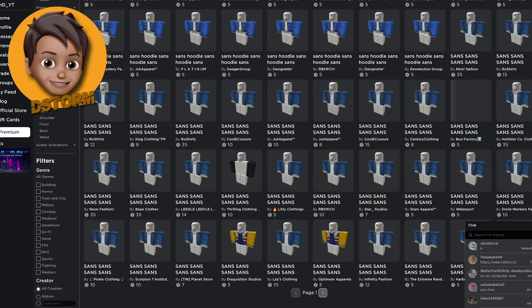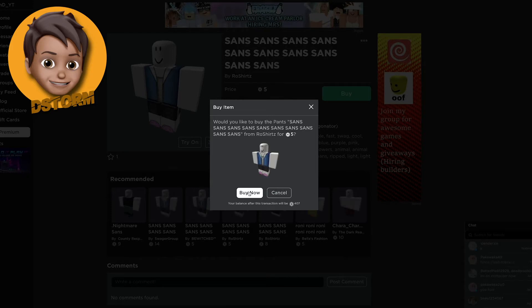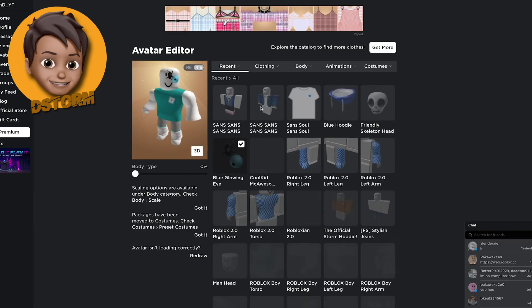Now we have to get the pants. Sans — get these pink ones, because Sans is feeling pink today. And this is the grand thing where we put it all together and see what it looks like.